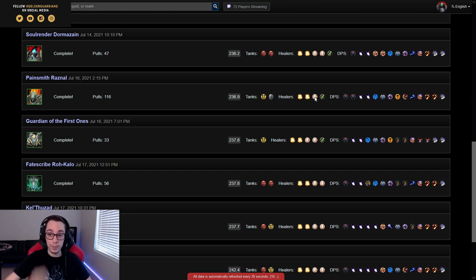For DPS you want very strong single target and a couple of very strong burst AoE options. That's why we have a Retribution Paladin and a Windwalker Monk — both are very good at burst AoE and they pretty much carry the intermission adds.